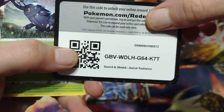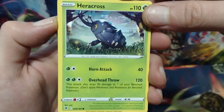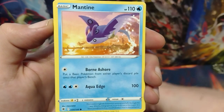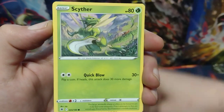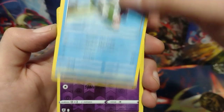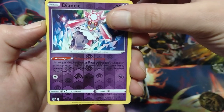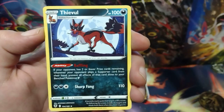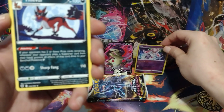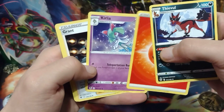Here's the code card. Heracross, Teddiursa, Mantine, Scyther, Hisuian Basculin. The reverse holo is Diancie. And it is a non-holo Thievul. Since I didn't get a hit, I'll put my reverse holo up here. Non-holo Thievul.